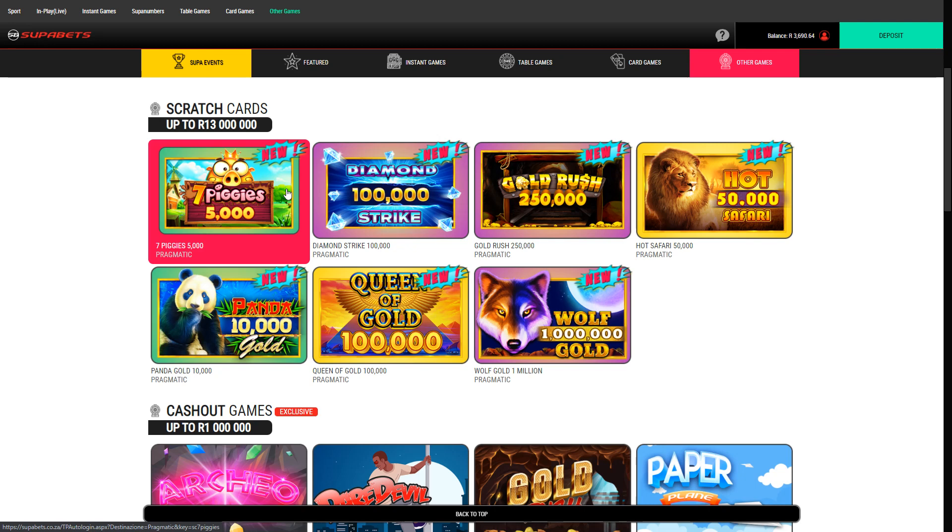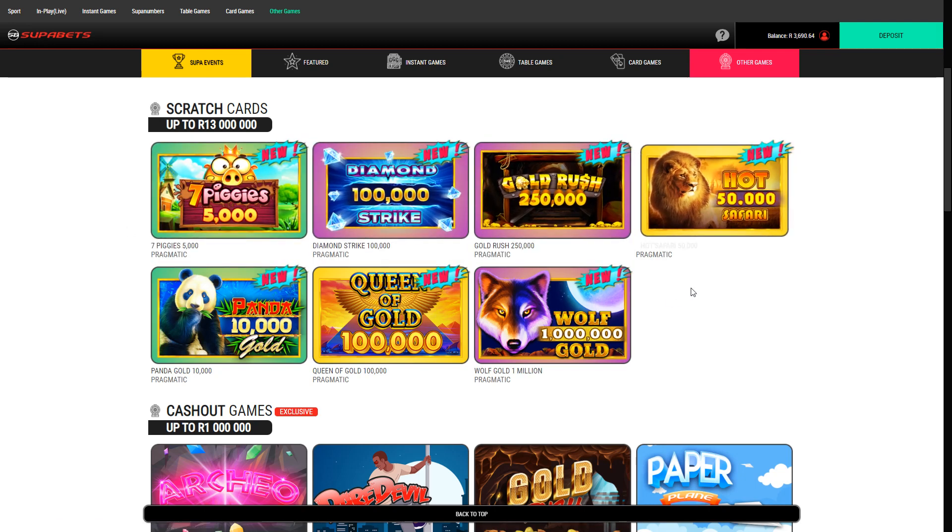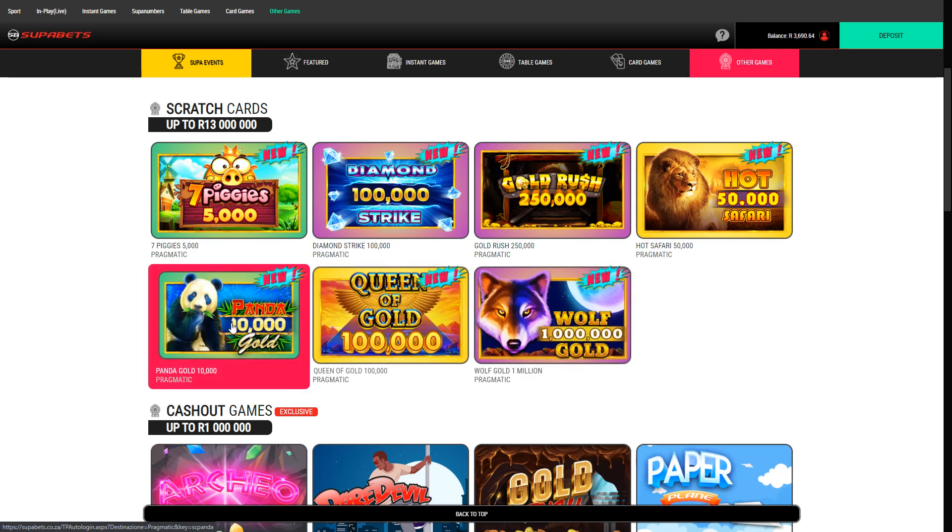We've got a few scratch games here. It looks like we've got seven in total: Seven Piggies, Diamond Strike, Gold Rush, Hot Safari, Wolf, Queen of Gold, and Panda.